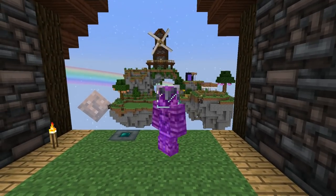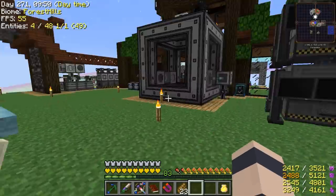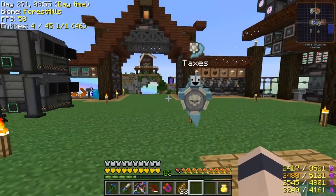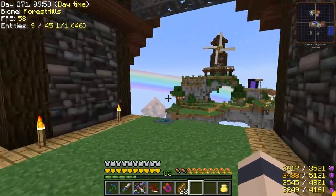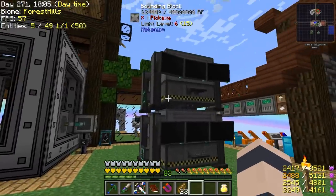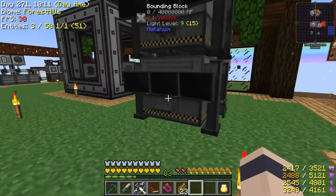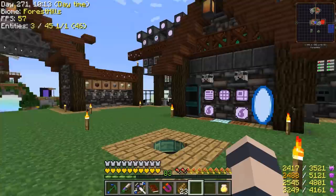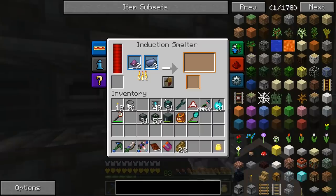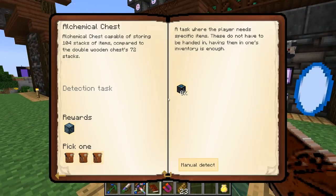Greetings everybody, this is Etho and we are playing some more Project Ozone 2. I've just been doing some busy work getting ready for our episode — made some yellowrite seeds, went to Jupiter, mined some Palladium, made a second fully upgraded mining machine to speed things up. We got two of those and have just been crafting stuff non-stop, using up all our machines basically.